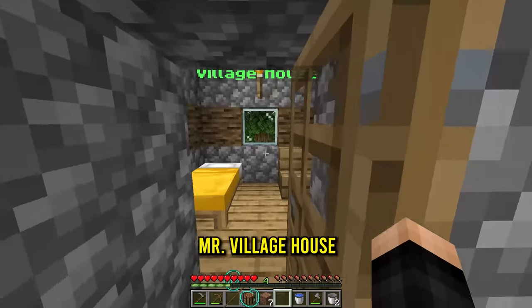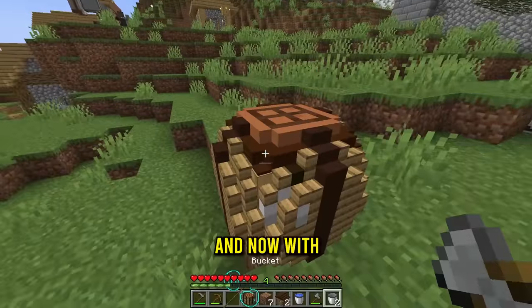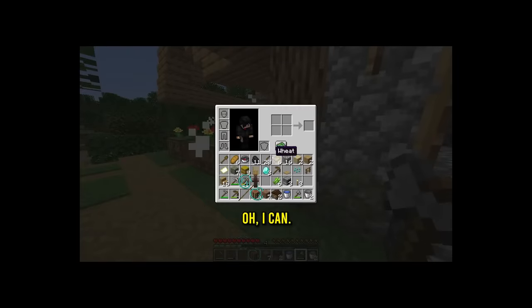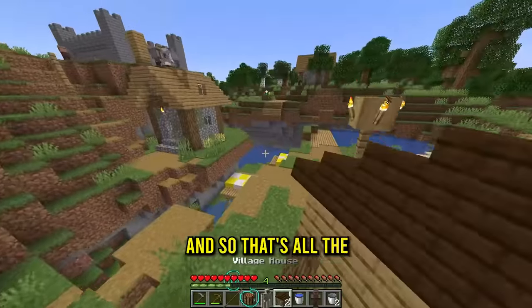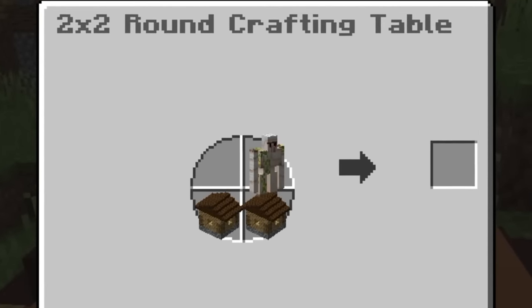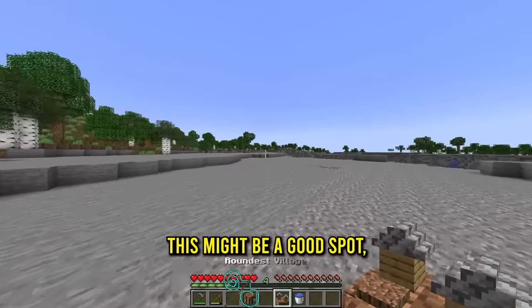I'm gonna guess we can pick them up. There's that village house right there — do I just right click it? Nice! Let's get a couple of village houses. That's two. Now with these we gotta get a villager and an iron golem. Villager, can I just pick you up? I can! We now have a villager. And Mr iron golem, can I pick him up? I can! Let's craft — two village houses, one iron golem, one villager. What the heck is that? The roundest village!